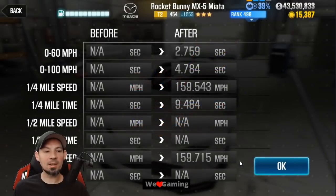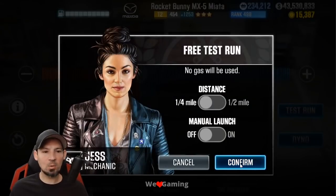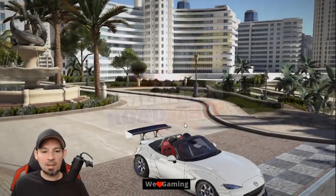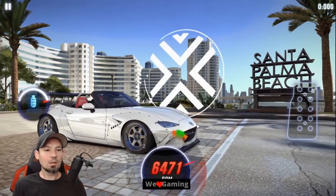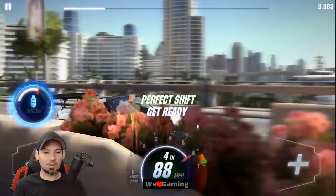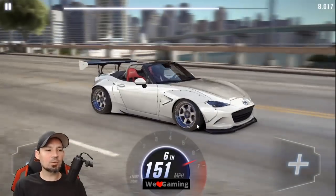We did a 9.484. Remember, tier 1, 2, and 3 cars do quarter miles, and tier 4 and 5 do half miles at least 90% of the time — there are some exceptions. Let's give that a go again: three, two, one — go, second, third, nitrous, fourth, fifth, sixth. That's exactly how you want to drive this car.